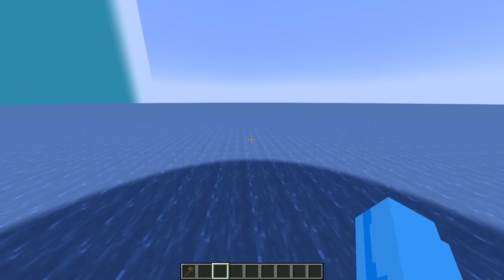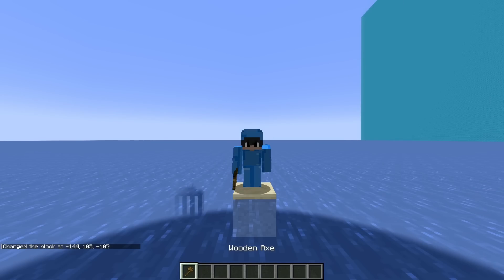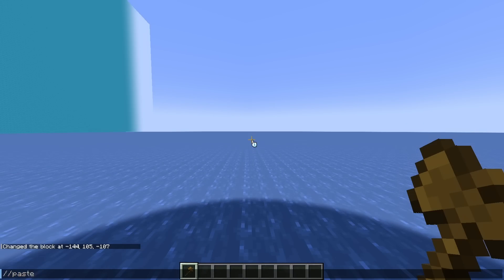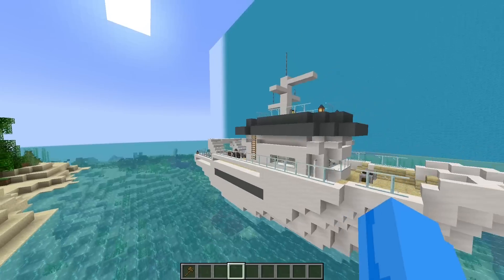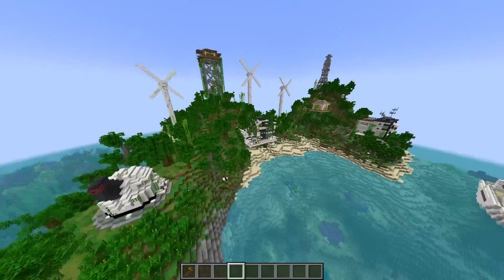All right, first, let's go ahead and come over here and set a block like that. Stand on top of the block and then use our super secret command //paste just like this and boom. Whoa, what in the world is this place? Holy cow, this is like the biggest island I've ever seen ever.